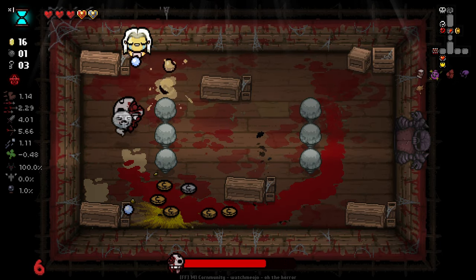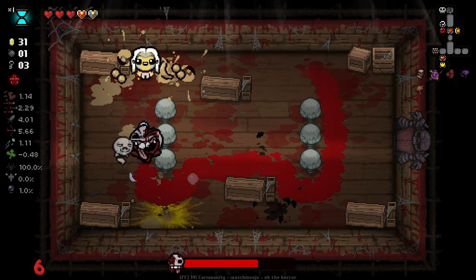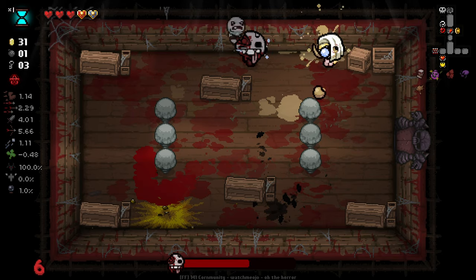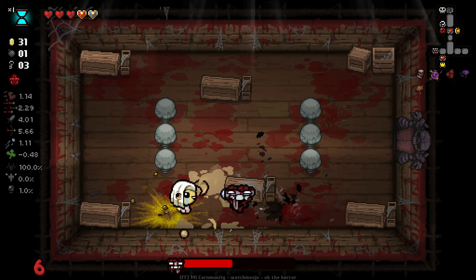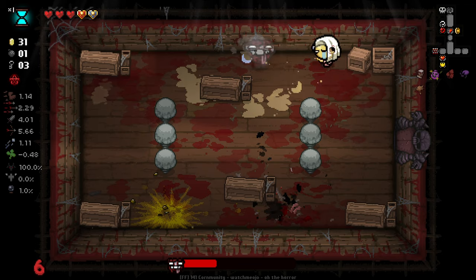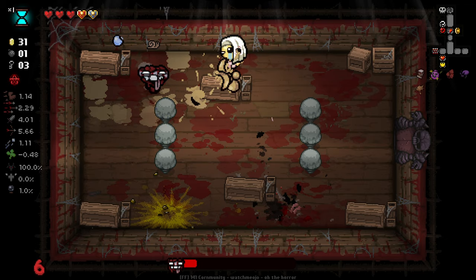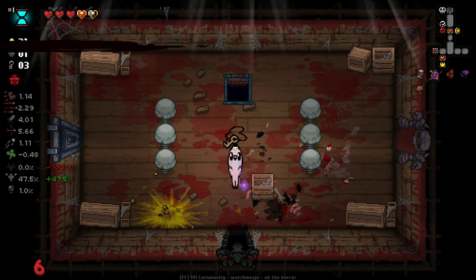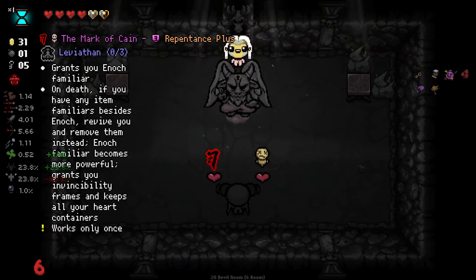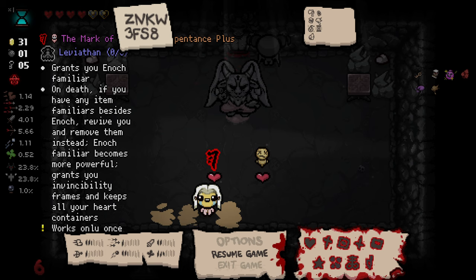Getting number magnet before the devil deal here, very, very nice. I do want to use a bomb on this guy because Nancy Bombs could kill this guy very quickly. But at the same time, he's not a particularly hard boss so I don't want to waste. Okay, just keep it going. The slowing creep is doing good. And he is dead. Oh, I got hit again there. Okay, Latch Key is nice though - let's get a bit of extra HP out of that. And we got number magnet. We'll check this out. Grant you a familiar on death - if you have any familiars besides, on revive you, remove them and it becomes more powerful.